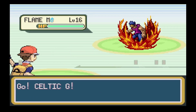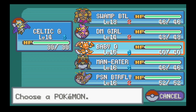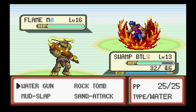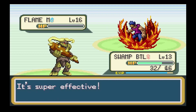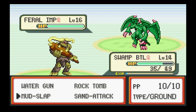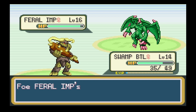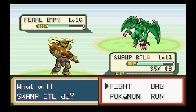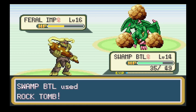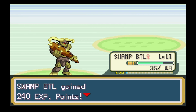We've got another encounter coming up here. Oh, Flame Man - he is presumably a fire type. The encounter up here is probably going to be all we need. Feral Imp - could be an electric type? No, it's not. Rock Tomb is neutral. What about Water Gun? Not very effective. What could that mean? I'm not sure.